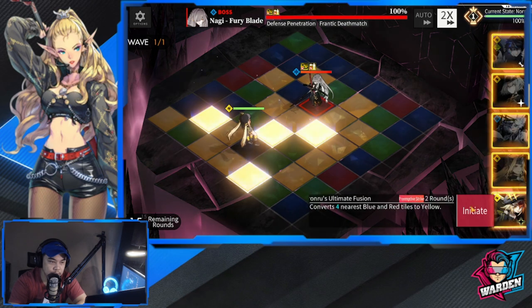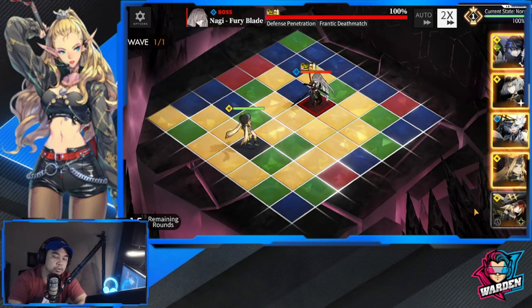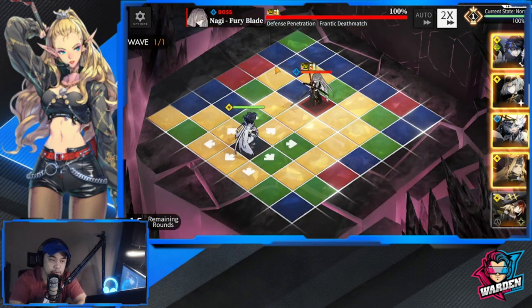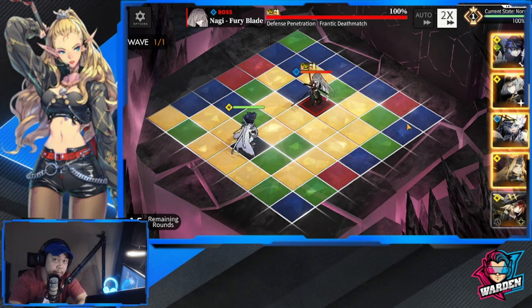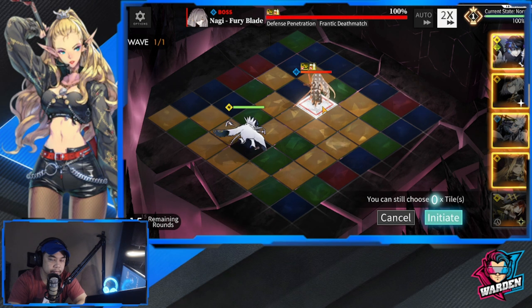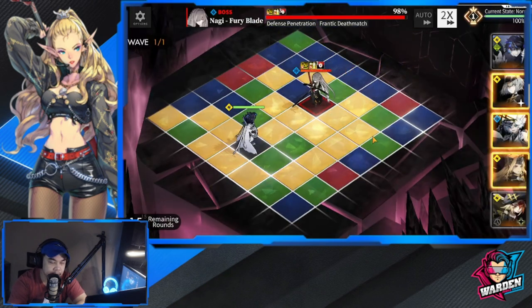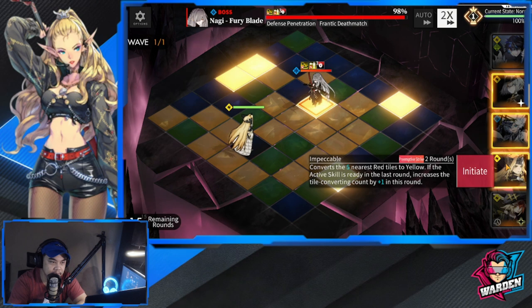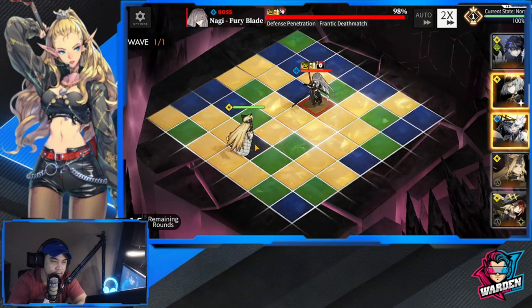We need more yellows first. Also take into consideration that it's okay to use other colors, because only the captain's damage matters here — only his chain combo. I'm going to use the active skill of Luke for the attack speed boost. The rest I'll save for later, so that the cooldowns for both will be the same.